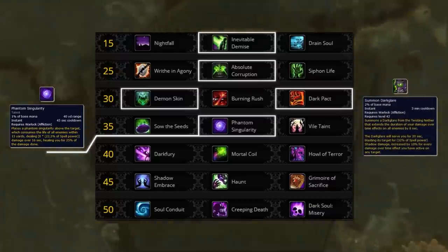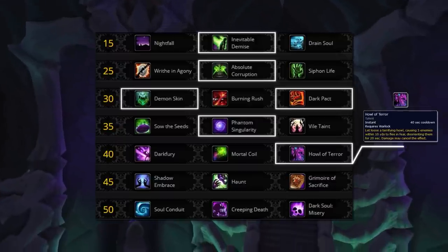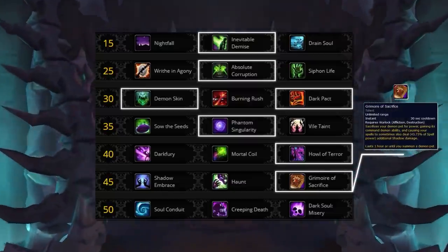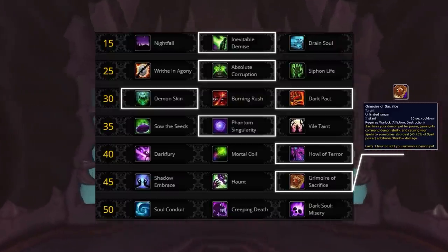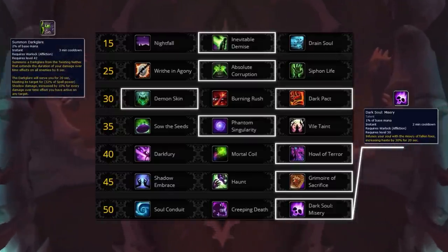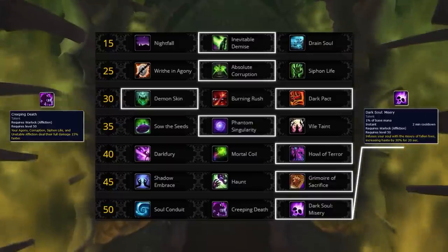The fifth row is pure utility, and Howl of Terror is easily the best one here. An instant AoE Fear will allow you to either CC a healer or simply peel melee off you — it's an extremely flexible spell. In the sixth row, Grimoire of Sacrifice is the best talent for pure damage output. Pets die extremely fast in the current meta and resummoning them is a pain, so removing that win condition from the enemy team is extremely valuable. In the seventh row, you pretty much always will be running Dark Soul: Misery. If you combo this cooldown with Summon Dark Glare, Rapid Contagion, and Malefic Rapture spam, your AoE DPS will go through the roof. However, if you happen to play against a team with a lot of dispels, Creeping Death is a decent alternative.